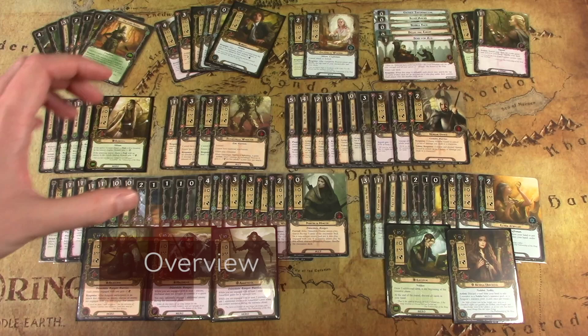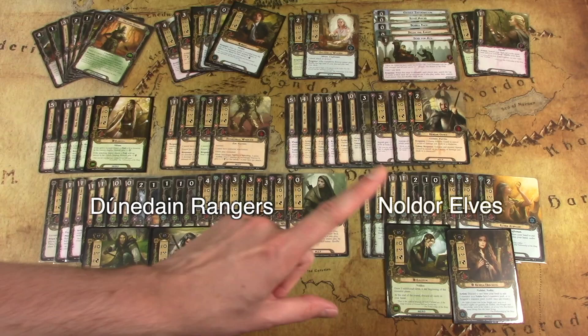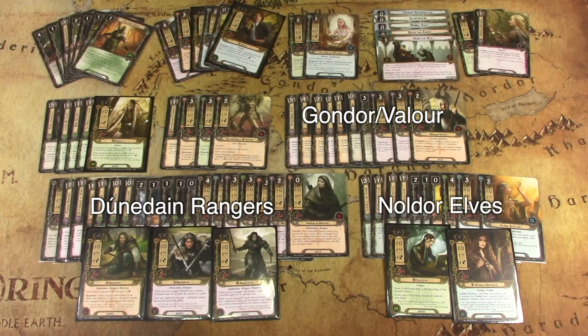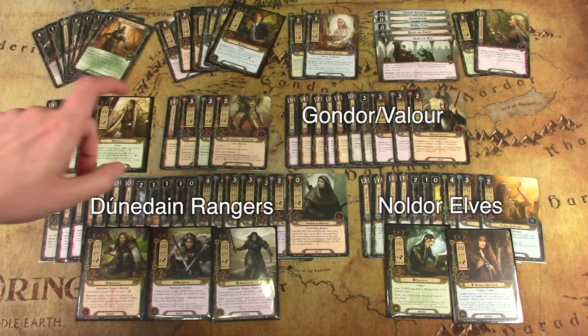Starting with a high-level overview, these are the major archetypes supported in this box. The major support is for the Dunedain Rangers — it's a whole new archetype and a lot of fun to play. Then you've got the Noldor Elves, very different from the Sylvan Elves but fun in their own right. Then you've got Gondor cards — you'll definitely want these if you have the Gondor starter deck, because that deck hinted at support for the Valor mechanic: if your threat is 40 or higher, you get some boosts.